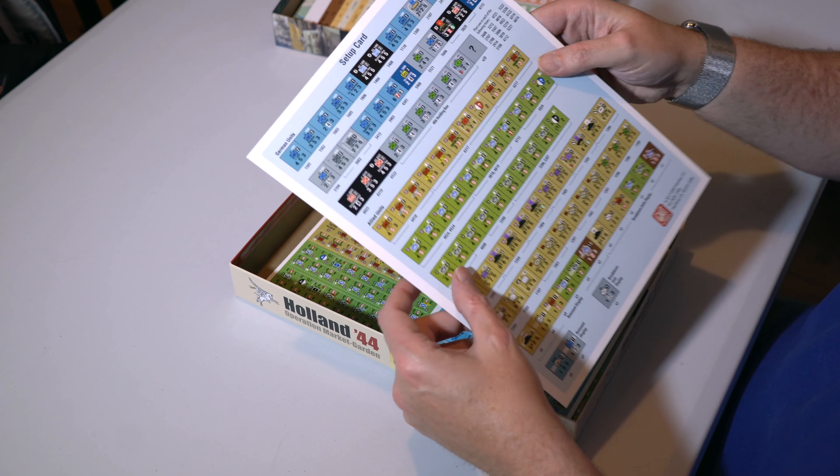It's a nice game. It comes in a fairly slim box, but everything should fit in there fine — there's not too many counters. It's a cracking system; once you've learned the system, you've got France 40, Normandy, and Arnhem to look at as well. I'm looking forward to getting this one on the table. Hope you've enjoyed looking at what's in the box — this is Carl from The Game Store and Comic Culture saying thanks very much for watching. Don't forget to give us a like and a subscribe.